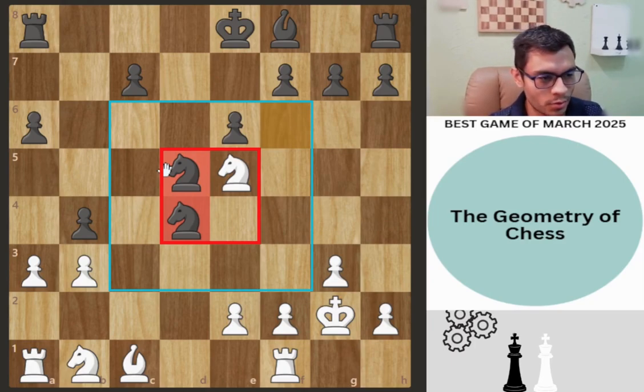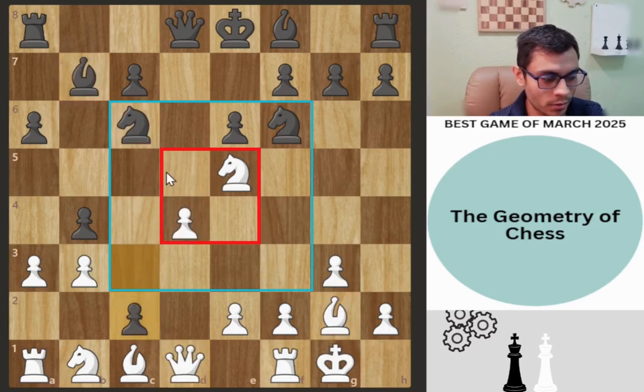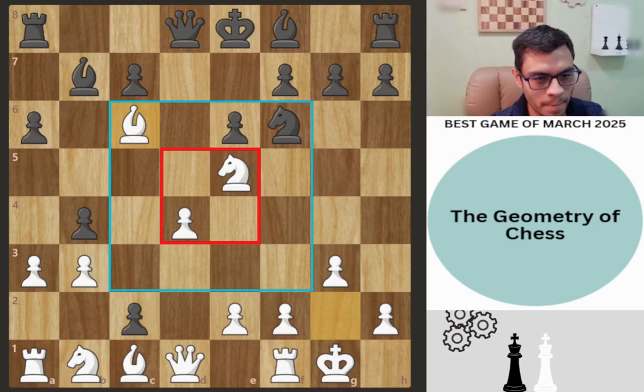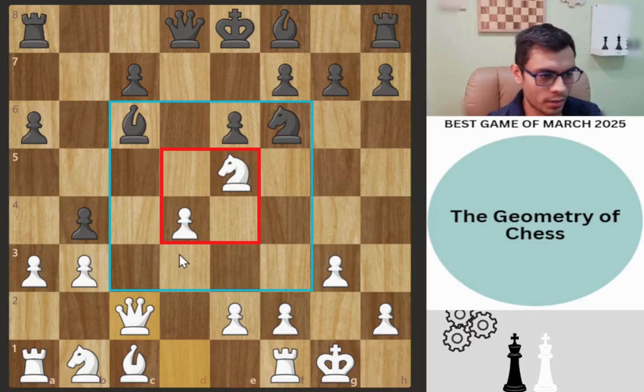So we don't want that to happen — we cannot take this pawn. Instead, we can force the trade by giving a check with bishop to c6. It has to take back, and now we can take this pawn safely.